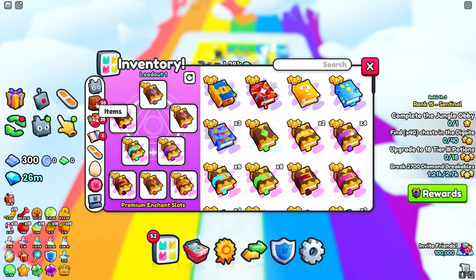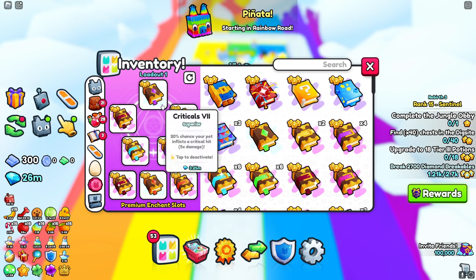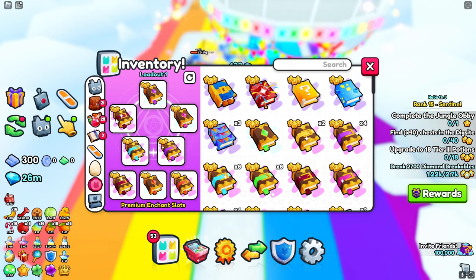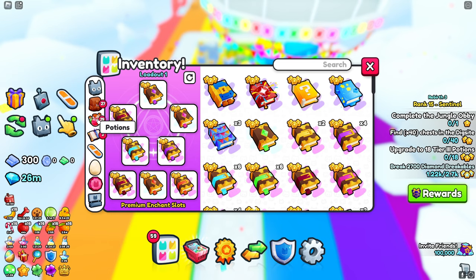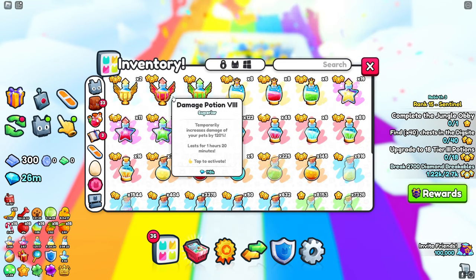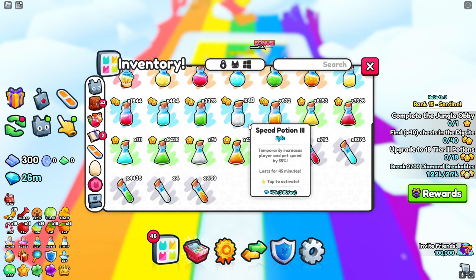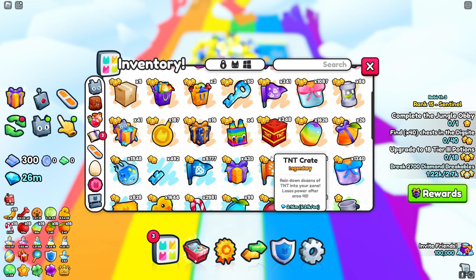For enchants, you're obviously going to want a bunch of Treasure Hunter and a bunch of Damage — that's basically what you need. I have damage, damage, damage, Treasure Hunter, and one Diamond enchant to get some extra diamonds. For potions, put on your best potions: Damage, Treasure Hunter, Diamonds, and Speed — put everything you possibly can.